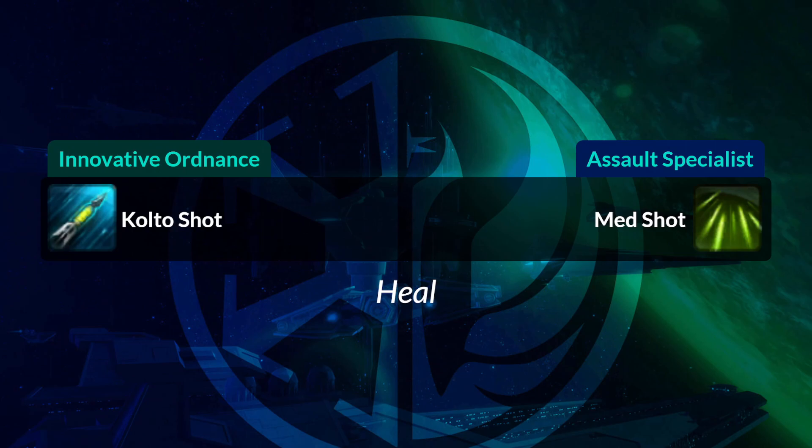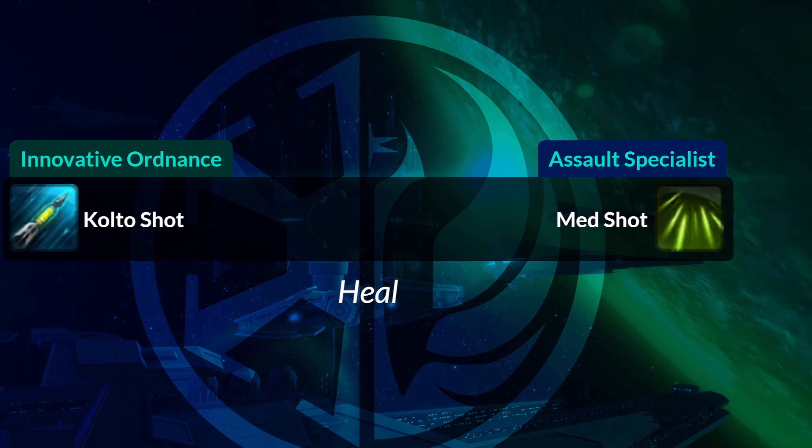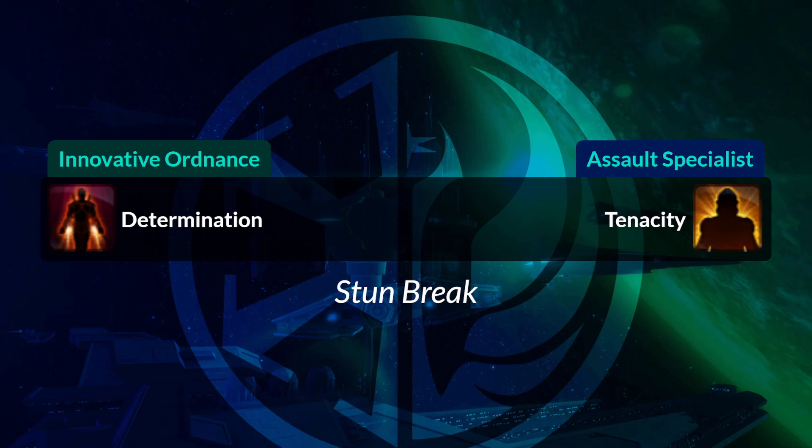Colto Shot, a little heal, becomes Med Shot. Determination, your Stun Breaker, that looks like Rocket Boost, becomes Tenacity, a yellow icon for your Stun Breaker.